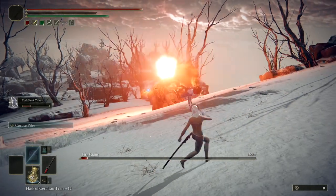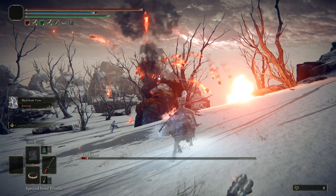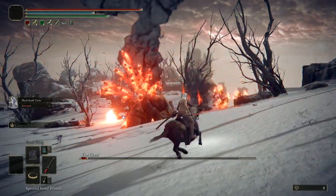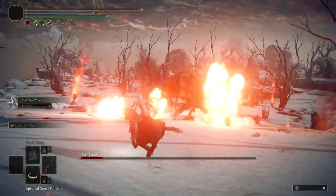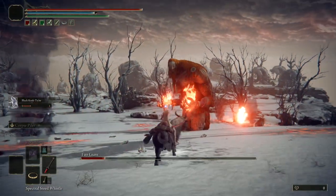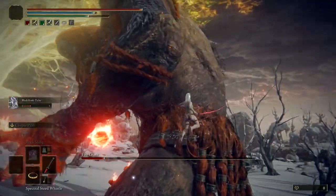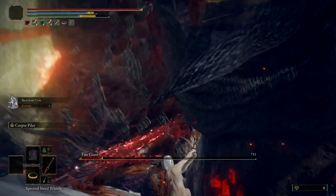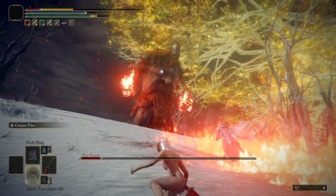Look how much life I take away from him in just a few attacks, together with Black Knife Tiche whose attack does blood loss. He's almost dead. He's going to recuperate some of his life doing this attack, but he was pretty much dead. Once he gets far away, hop on your horse again.